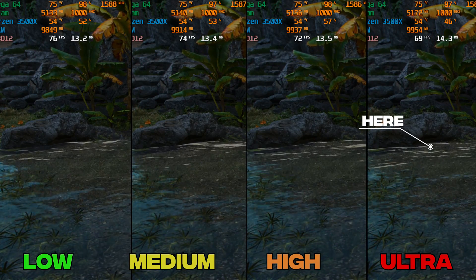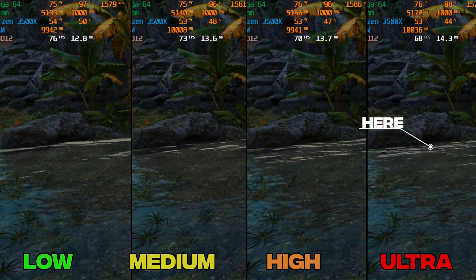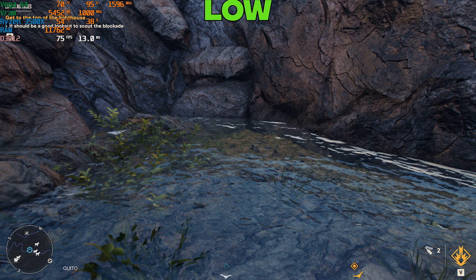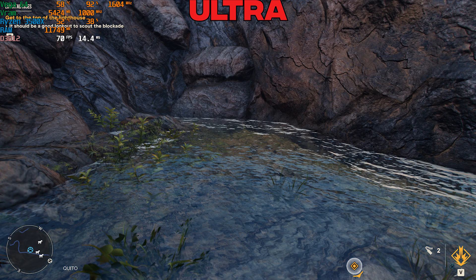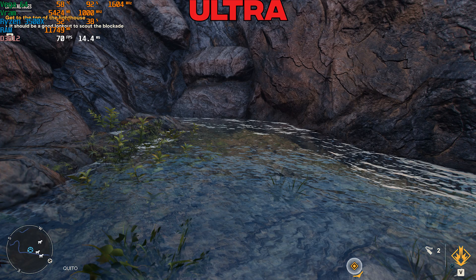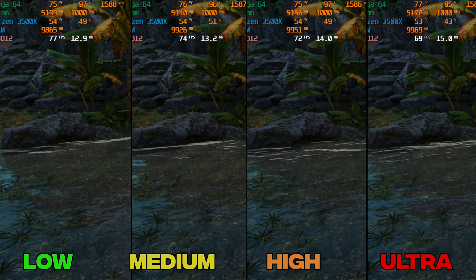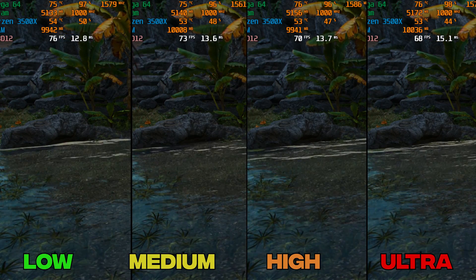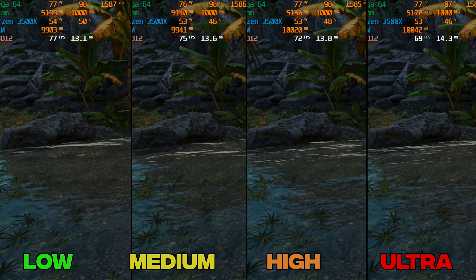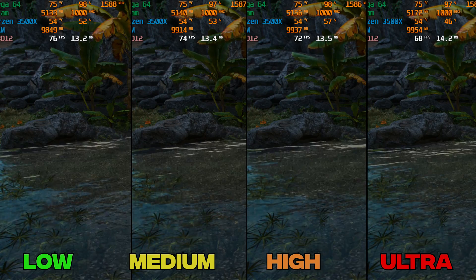Water adjusts the quality of water undulations — the lines produced during water movement. The higher the option, the thinner and more numerous the lines. Going from Low to Medium hits performance by 3%, High by 6.5%, and Ultra by 10%. This is another setting that is really hard to notice, so Medium or even Low are the best options.